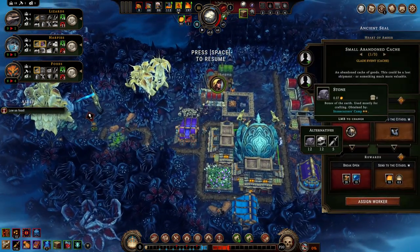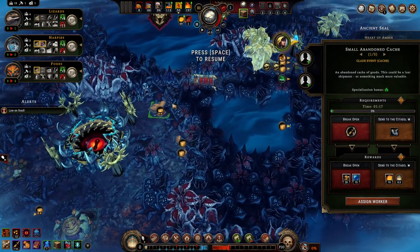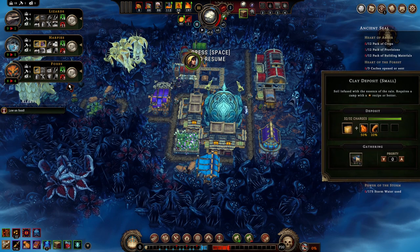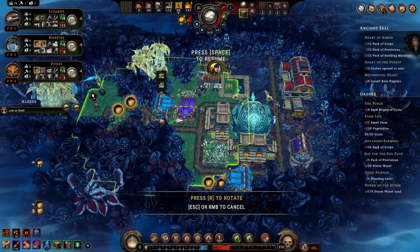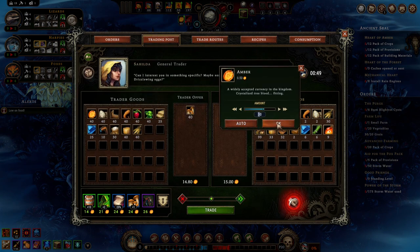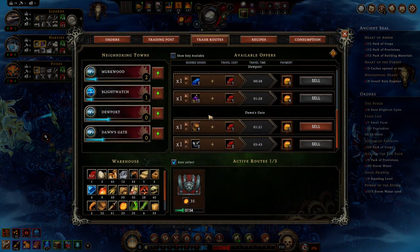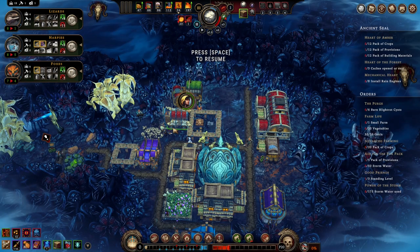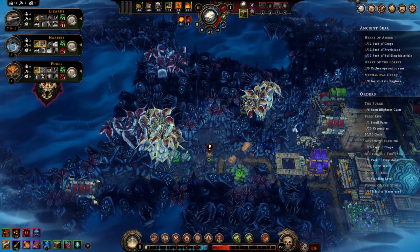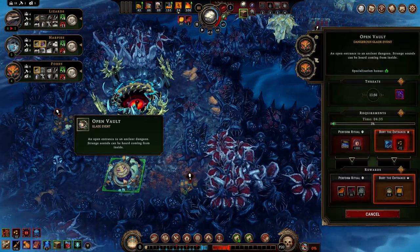We've gotta open up these three caches. There's no fertile soil in here, is there? Yeah, that's a problem. In terms of food we can do this and should be okay. I could buy food actually — what am I talking about? Get that out of the way. How long is it gonna take to clear this out? Four minutes — that's fine.